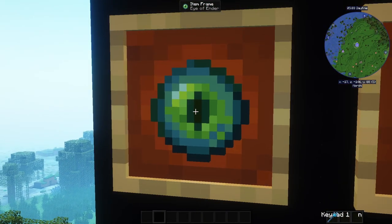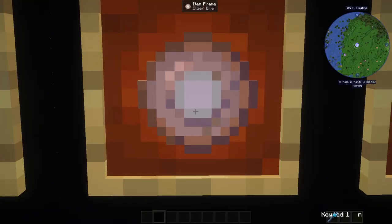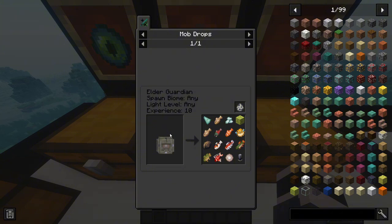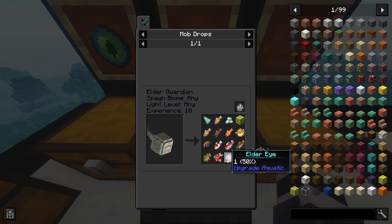Next is the Elder Eye. In this recipe you don't need Ender Eye - you need Elder Eye. And you guessed it, how do you get Elder Eye? You get it from the Elder Guardian. So you find the Elder Guardian and kill it. Hopefully you get an Elder Guardian Spine or the Elder Eye as a drop. Since Elder Guardians don't respawn, they are a limited quantity.